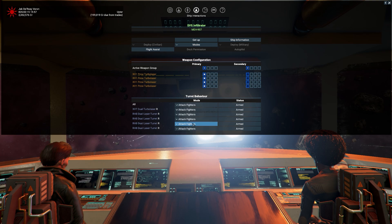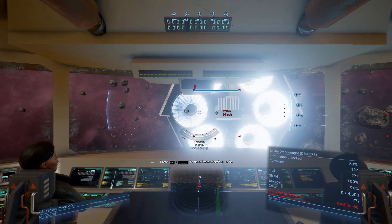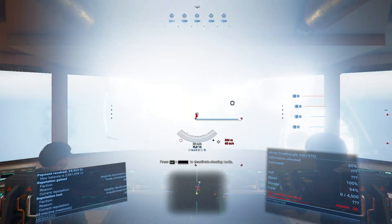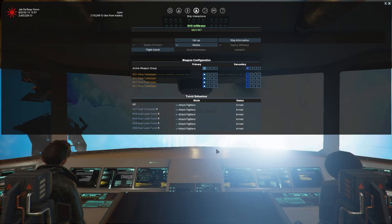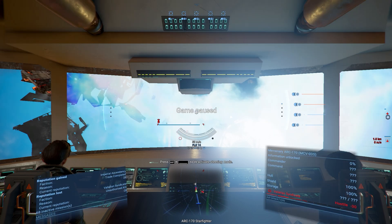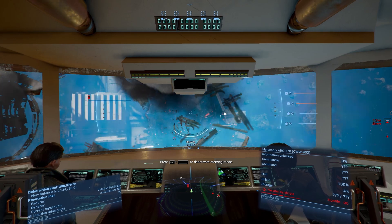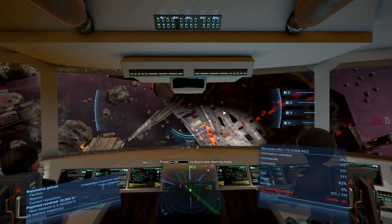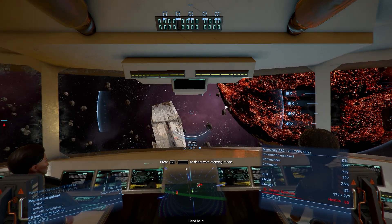Let's set our turrets to attack fighters, so as soon as they come in range they are going to light them up. We should be good — as long as we're out of range of their main guns we'll be okay. I'm set up to attack my current enemy. They are shooting me a lot; if I have to turn around to deal with these I'm going to be very upset. Looks like I'm going to have to turn around.